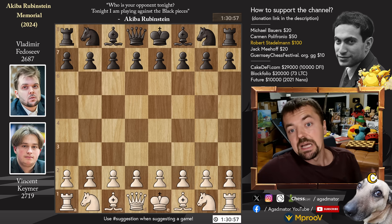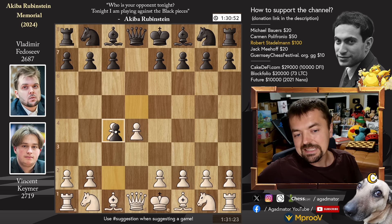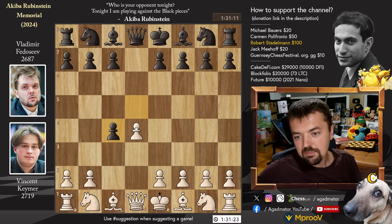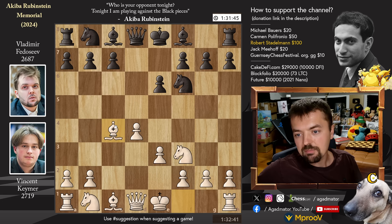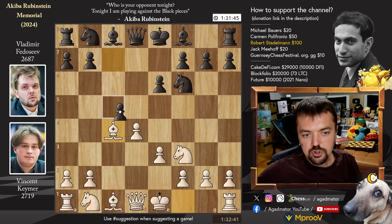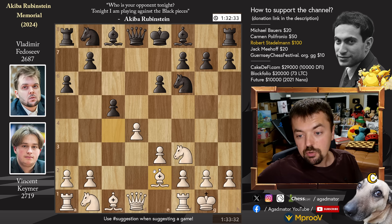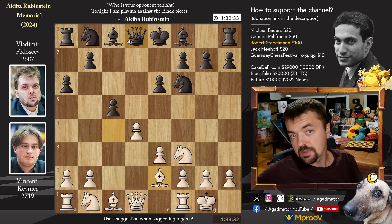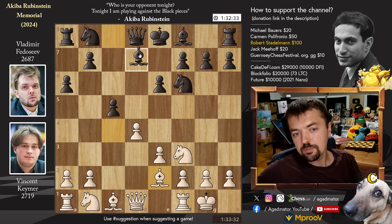Let's check it out. Vincent, with the white pieces, opens with pawn to d4. We have pawn to d5, c4, and Fedoseev accepts the queen's gambit — d captures on c4. We have knight to f3 and knight to f6, e3, e6, and bishop captures on c4. Fairly standard stuff here. We have bishop to c5, castles, and pawn to a6, preparing to strike with pawn to b5. Bishop back to e2. One such game happened in 2017 in the London Chess Classic between Magnus Carlsen and Fabiano Caruana, so it is played even at the absolute top level.